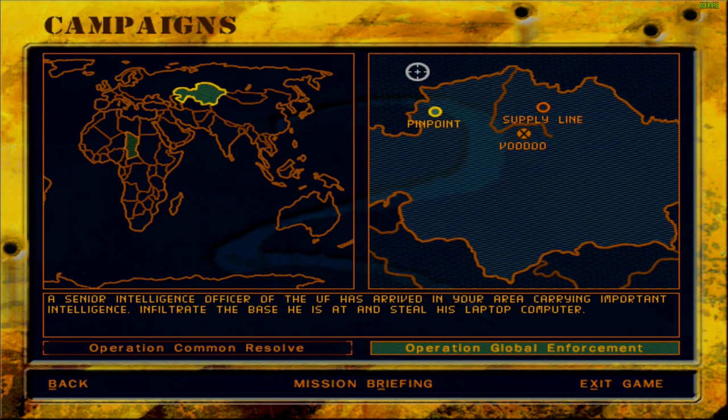That isn't how this game works. Let's go ahead and listen to the mission briefing. Before that: a senior intelligence officer of the United Freedom has arrived in your area carrying important intelligence. Infiltrate the base he is at and steal his laptop computer. Okay, let's listen to the briefing now.